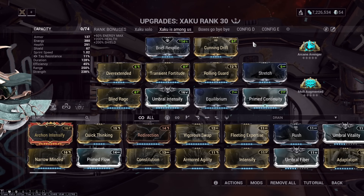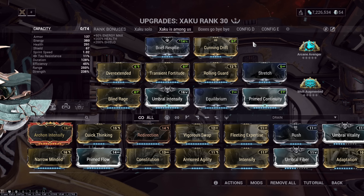The Zaku build is actually pretty straightforward. We have a lot of power strength on it to scale our Breach Surge and our Zada's Whisper up really, really high. We don't need them to scale that high, but it makes the build a lot easier to use and a lot more fun. We're using Breach Surge instead of another damage multiplier because we can't use other damage multipliers — Zada's Whisper takes that slot. Also, other damage multipliers don't really matter; the only damage bonus we care about is faction damage, which we can get on our weapon. Having Gauss's Roar would be cool, but we can't, so we don't use it.